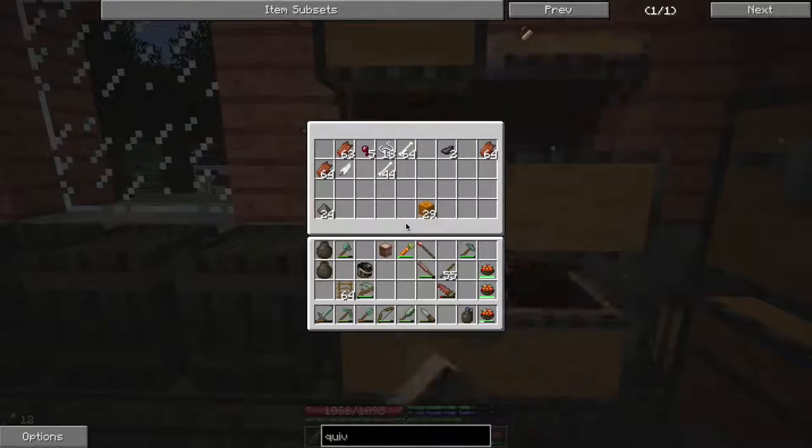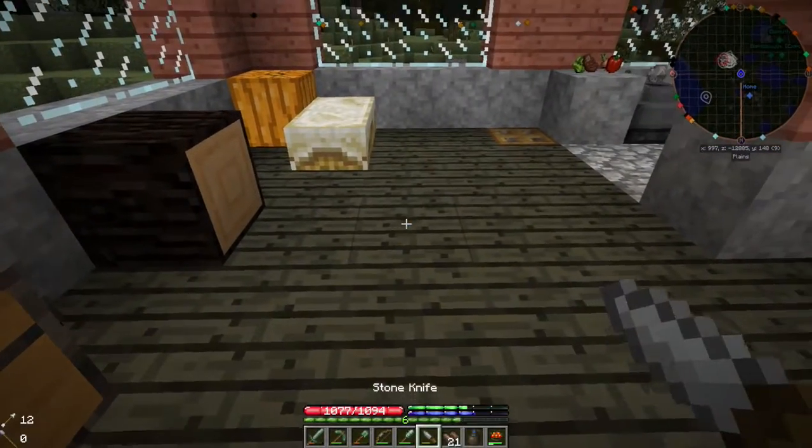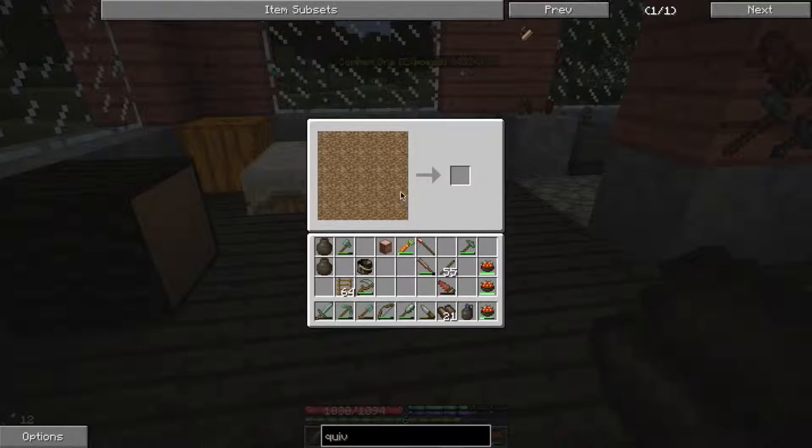Seal that up, cool. All our leather is right here. What we need is a knife in the hot bar and then our leather. We need to have at least two to start, but actually we need three leather to make the helmet. One, two, three — I think that's right. Bam, we made a helmet!